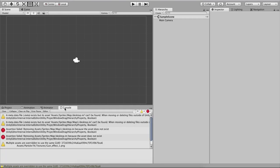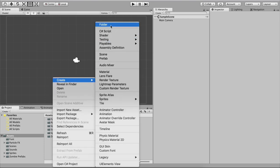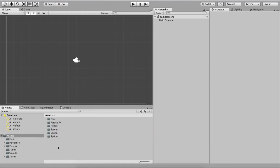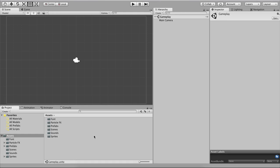Wait for Unity to import all assets. In the console you may see warnings and errors — simply clear them, they will not affect the project. I'll right-click and create a new folder called Prefabs, and drag the zombie prefabs into it — we'll deal with them later. I'm also going to rename the scene in the Scenes folder from Sample Scene to Gameplay Scene.